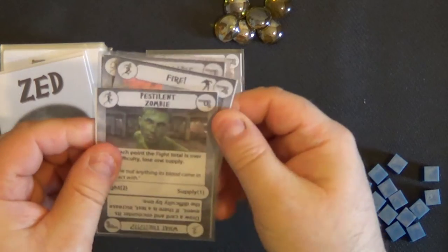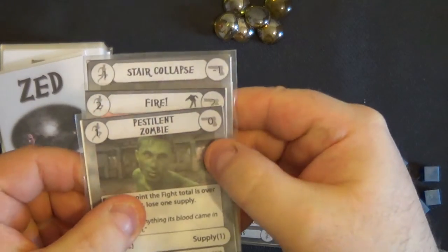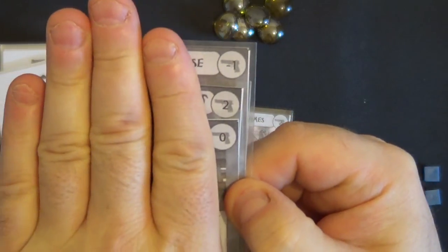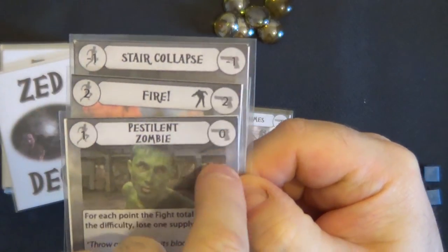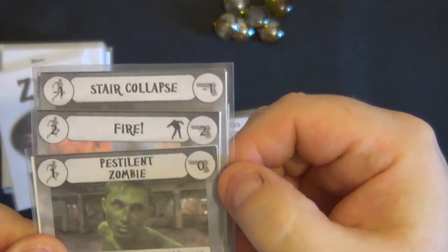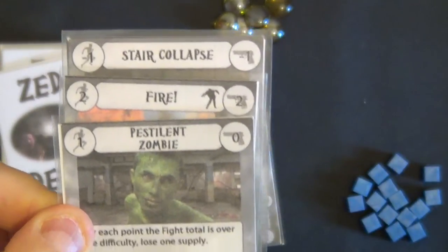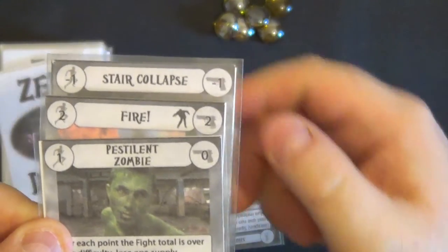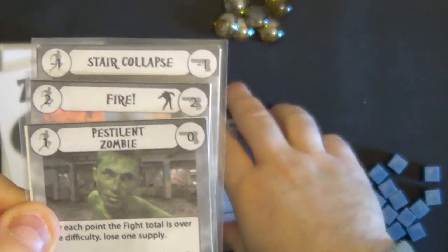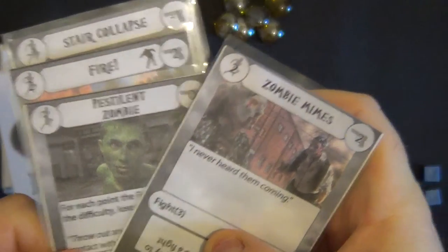Because it's a fight test, we are looking at these icons in the top corner and completely ignoring everything else on the card. We need three or more. We have a zero, a two, and a minus one. Adding those together: two minus one is one. We needed three, so we are two short of the test. For however many points short you are, that's how much life you are going to lose. So I am going to lose two lives.